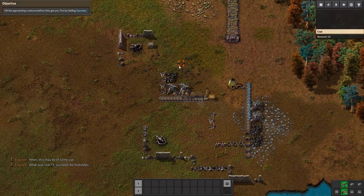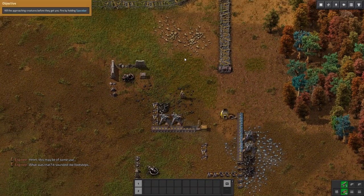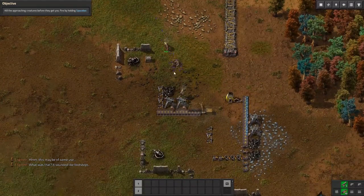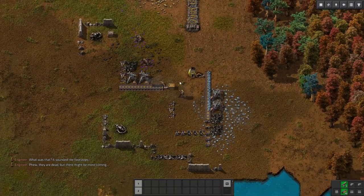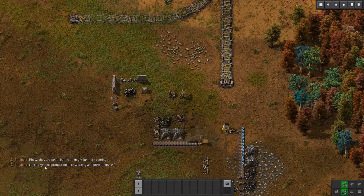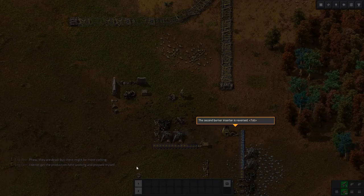Kill the approaching creatures before they get to you — fire by holding spacebar. Phew, they're dead. But there might be more coming. I better get production here working to prepare myself.